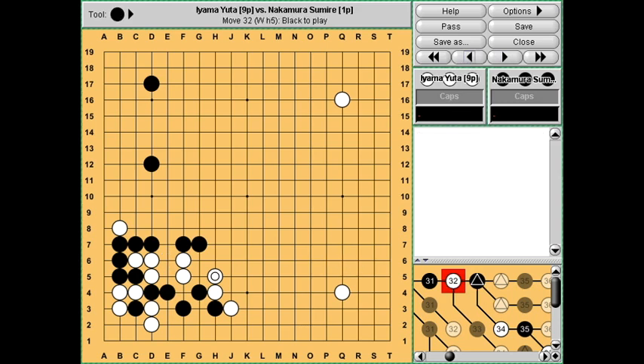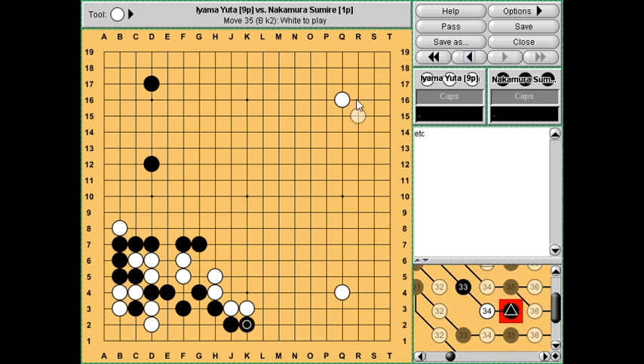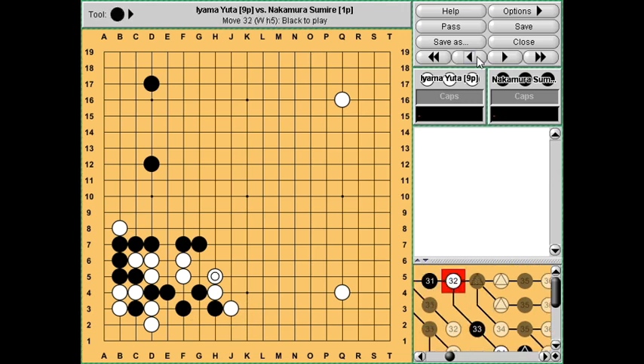Taking gote here, Leela Zero thought that black should actually try to live here and just keep crawling, try to take sente, and invade one of the star points - there's no need to capture these three stones, especially since white has already made this peep and this is a relatively solid black group. So as long as black can live with this group it's okay. I thought that was fairly interesting - I don't think I've seen any pro game where they played something like that.